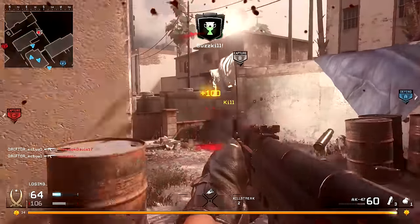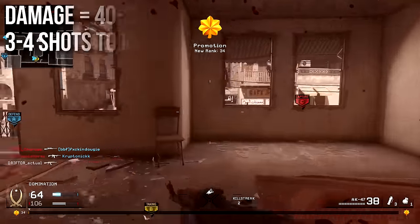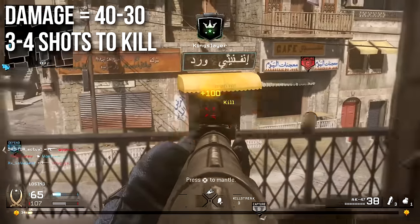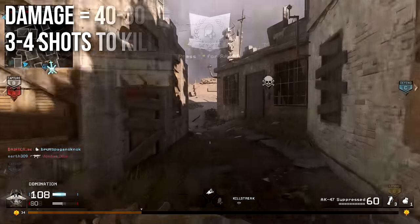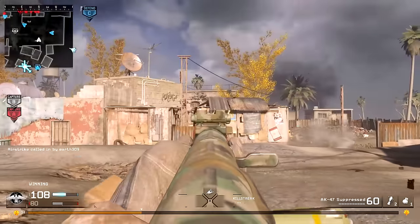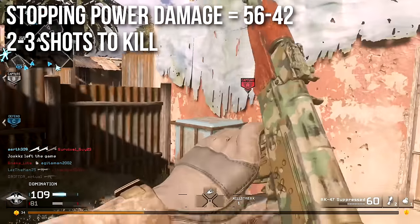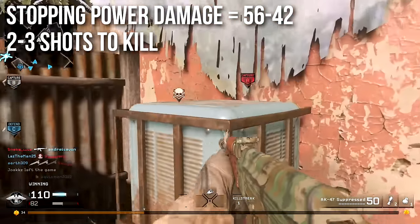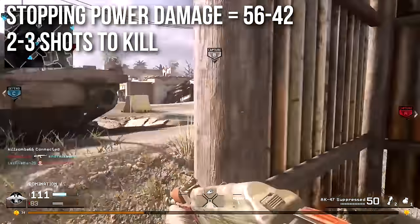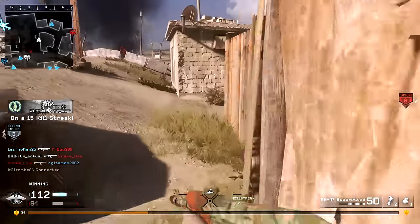It is a very serviceable weapon in Modern Warfare Remastered. It deals 40 damage up close, decreasing down to 30 at a distance, meaning it takes between three and four shots to kill depending on range. With Stopping Power, damage goes from 56 to 42, meaning it can kill in two or three shots — more often than not it'll be two — allowing it to drop people very quickly.